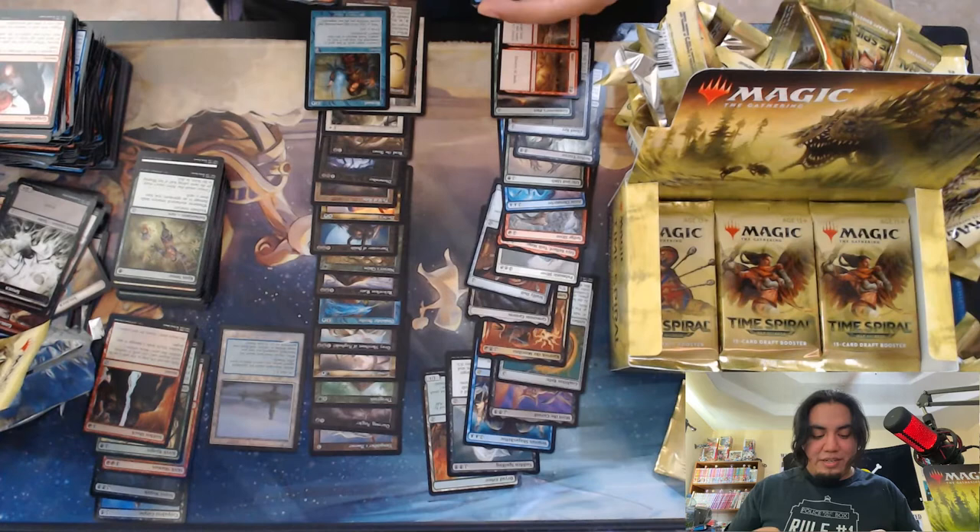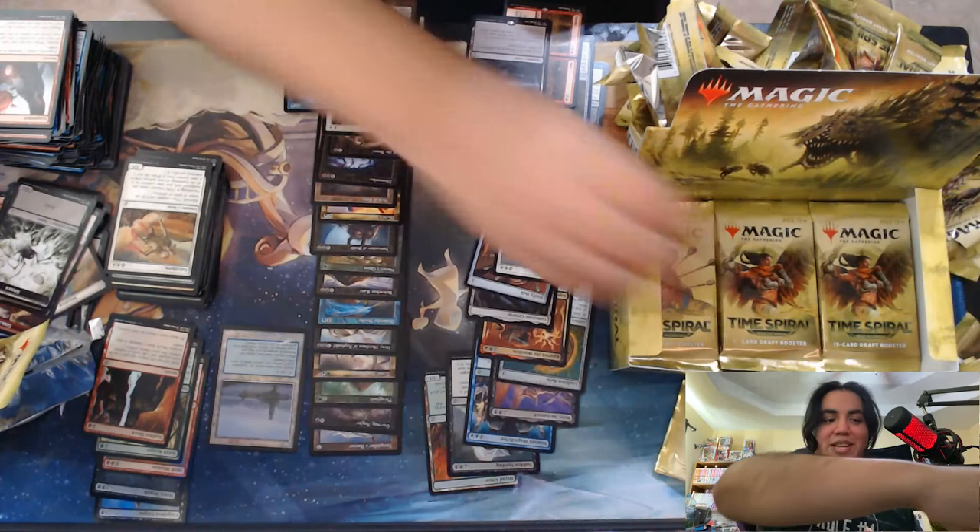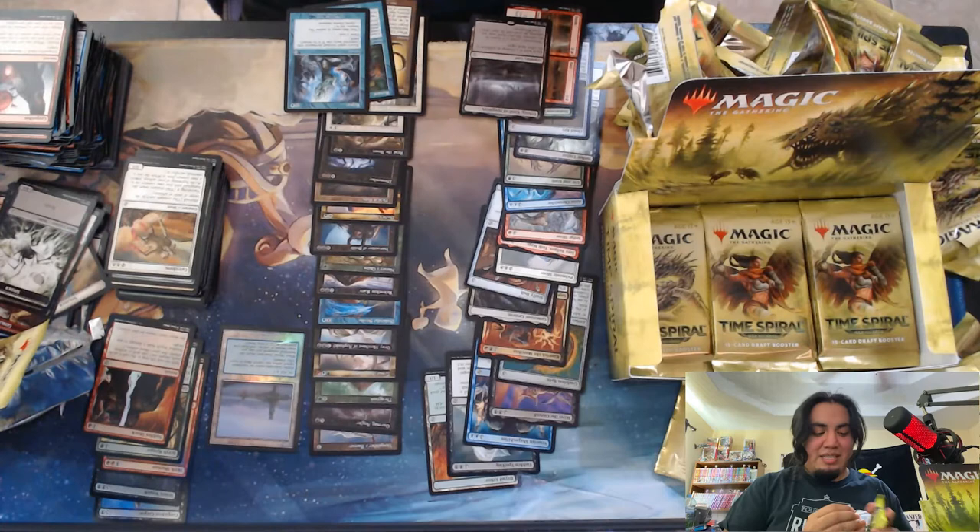Alright, Chalcederm — what a monster. Ooh, Urborg. Nice — got my own, can finally stop borrowing my friend's. And a Repeal, beautiful. Got a Repeal, Remand, and Disdainful Stroke — blue package, blue package.